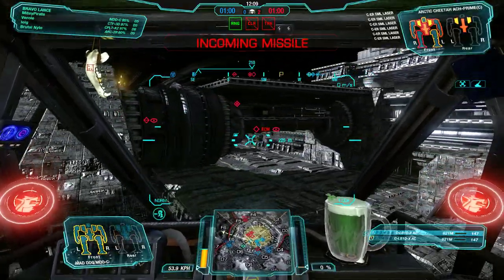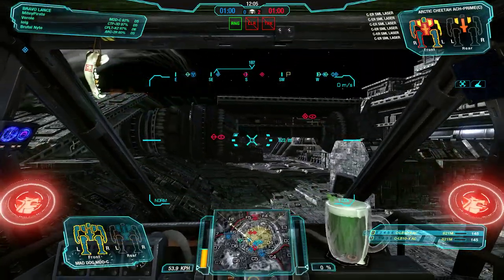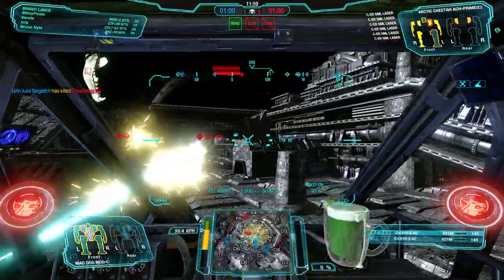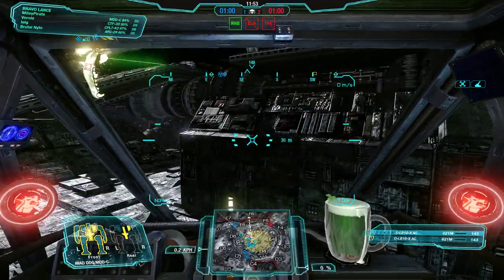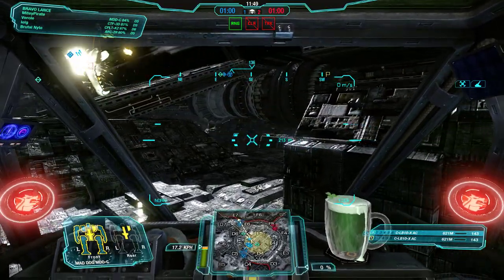So the Mad Dog at 60 tons is in fact designed to be a support mech. If it has to fall back, it'll fire its large pulse lasers as it falls back and shoots. As the Vulture falls back, it'll have superior accuracy to a standard laser loadout due to pulse lasers.